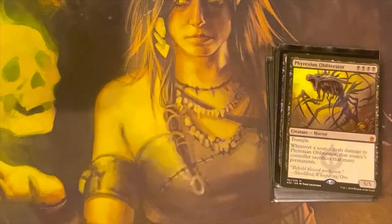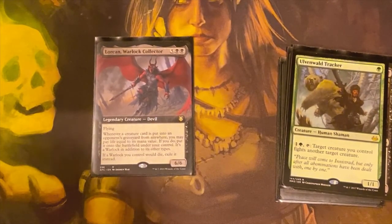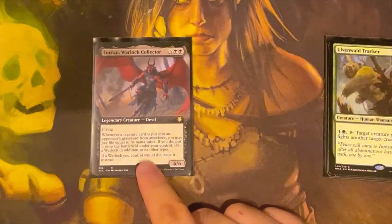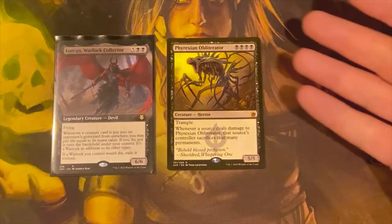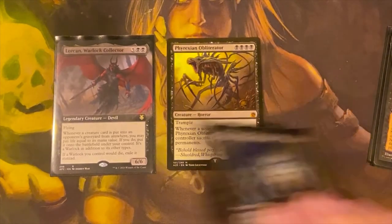That's a really, really good effect. The last card that is probably just as good is the newer card from the Commander Dungeons & Dragons set — Lorchan Warlock Collector. It's a flying 6/6 Devil. Whenever a creature is put into an opponent's graveyard from anywhere, you may pay life equal to its mana value, and if you do, put it onto the battlefield under your control as a warlock in addition to its other types. If a warlock you control would die, exile it instead. So any time a creature goes to an opponent's graveyard — from milling, sacrificing, dying normally, or discarding — you can take it under your control. There are a lot of interactions with this card. I run it in my Maron deck, and one way to use it is through Phyrexian Obliterator. If you don't have Tegrid but can get Lorchan out instead — maybe mill it with Mesmeric Orb and reanimate it — any creatures your opponent sacrifices you can pay the life to get. You're subtracting cards from their side and adding them to yours.